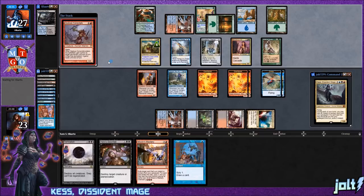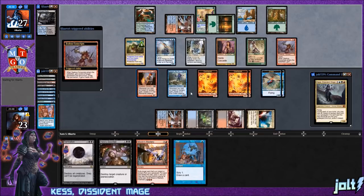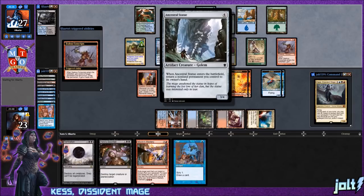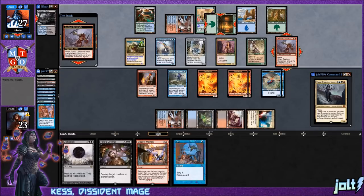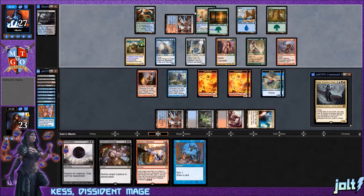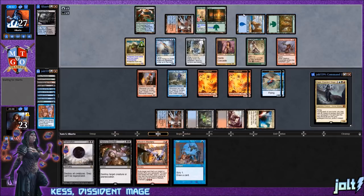Opponent goes for Zealous Conscripts gaining control of one of our creatures. They can take Talrand but there's no real way for them to sacrifice our creatures right now, so there's not much damage from that play. Looks like they're going to untap a Forest for about five extra mana to play with.